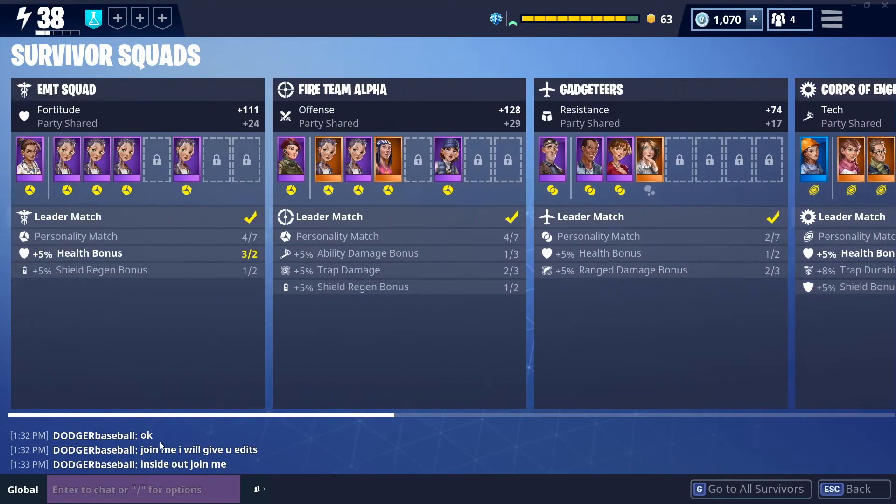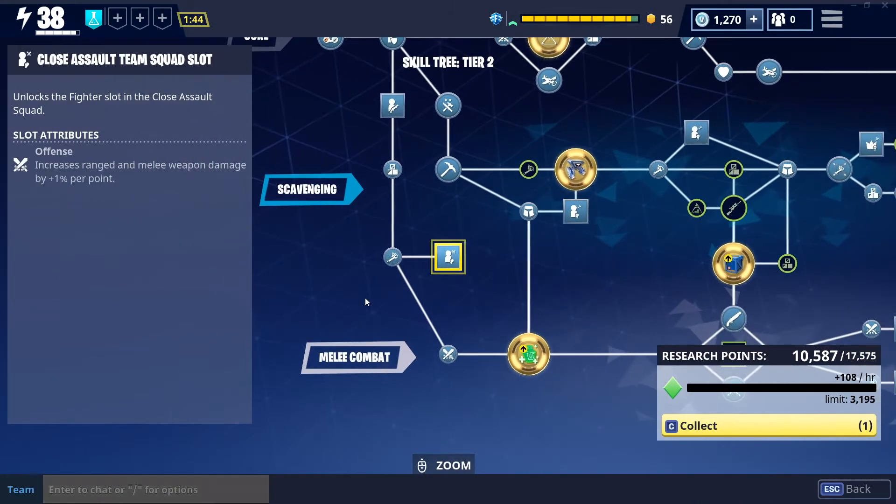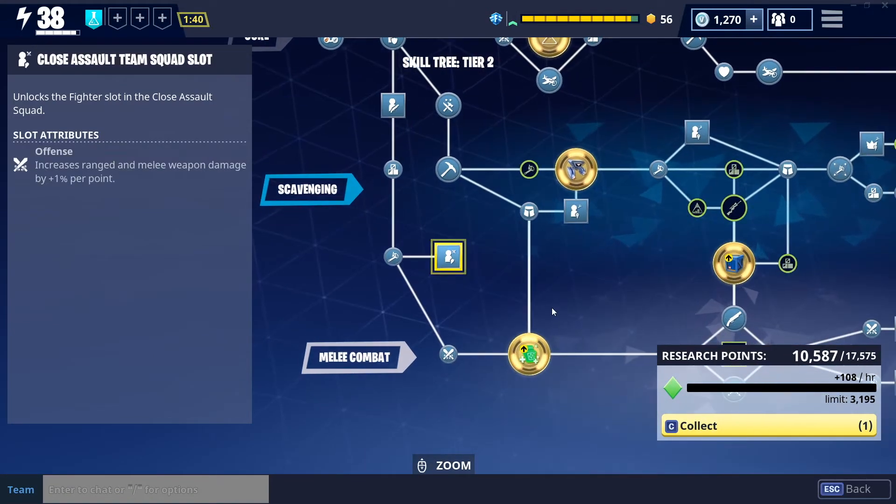Adding people to these squads increases your respective stat depending on which group that survivor is placed in — for example, placing someone in the EMT Squad boosts fortitude. To unlock personnel slots in these squads, you have to obtain the proper nodes in the skill tree or the research tree, and those will lead to unlocking those positions for your survivors.